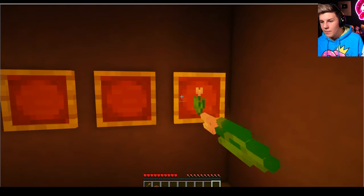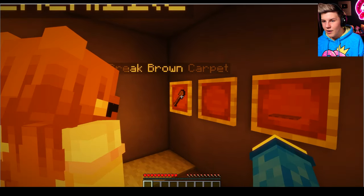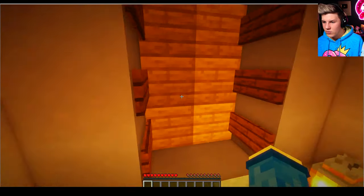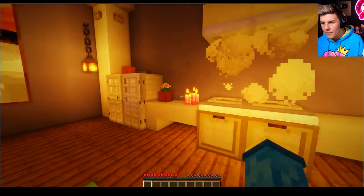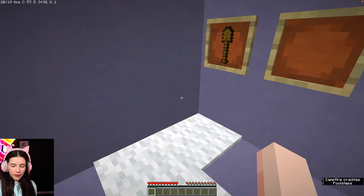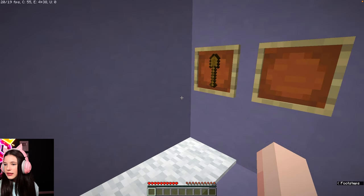Okay, so we have the pink tulip, the brown carpet, the shovel. And what else? Oh, it's the flowers — we can grab all four of the flowers in that order. No way. There we go. So it was the pink tulip, the dandelion, the orange tulip, and the cornflower. Yes. Bam.